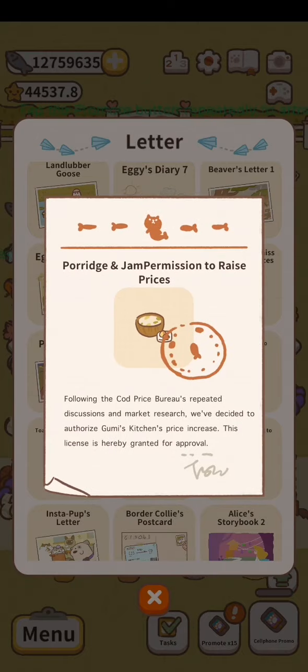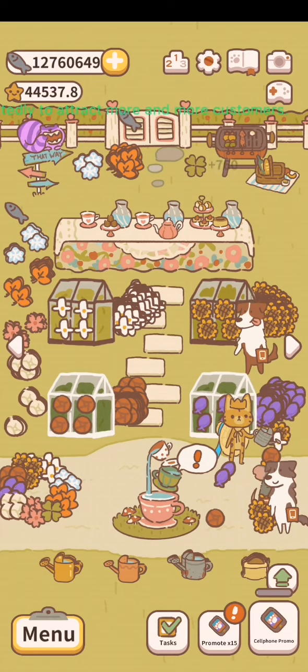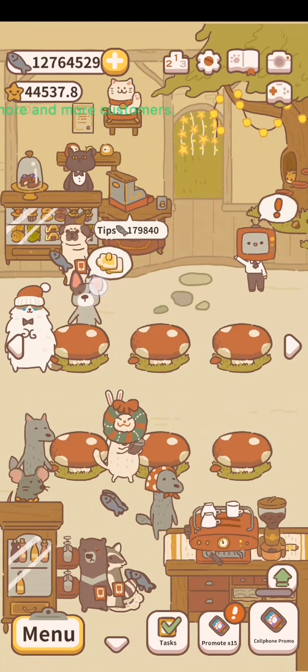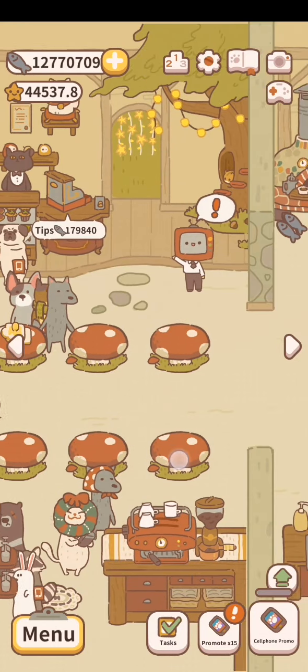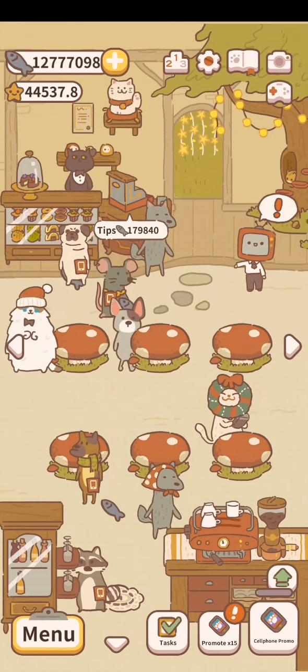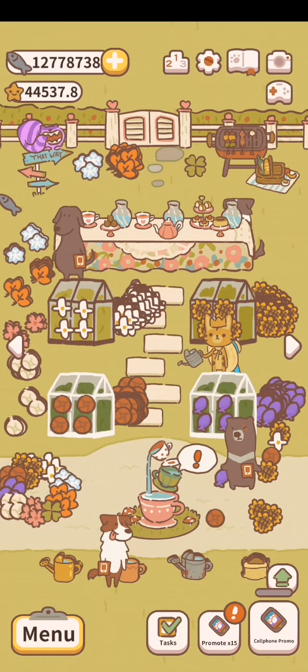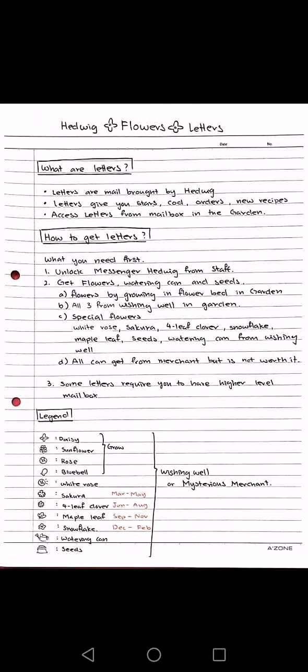So those are some of the letters you can get. There's also another type of letter which is the permission to raise prices, but there are a lot of those so I'll put them in a separate video. I'm doing this at 1am after finishing my homework, but I feel awake enough to do this for you guys. It took pretty long because I had to transfer over all my notes — if you watch my first video you'll see my original compilation wasn't as nicely put together.